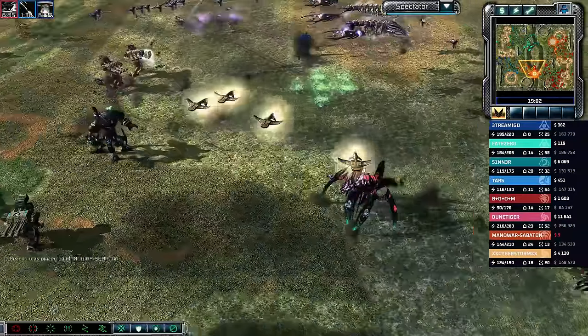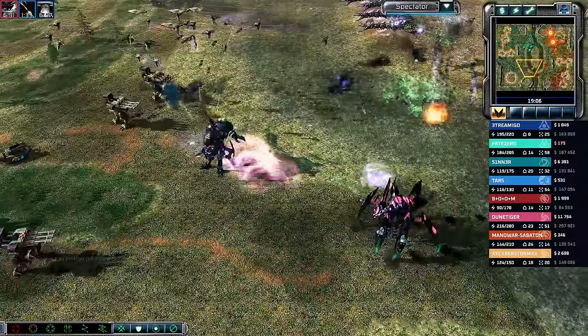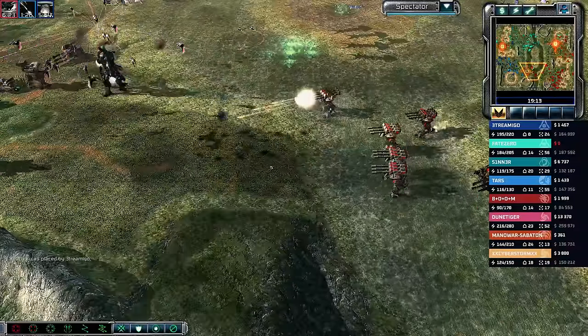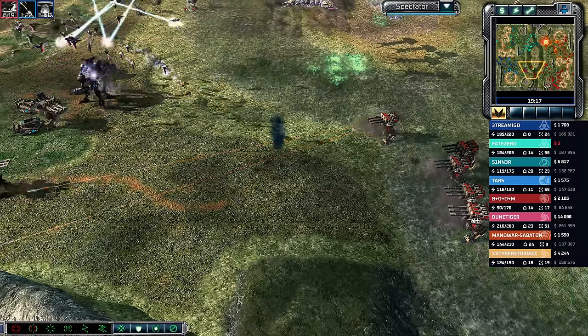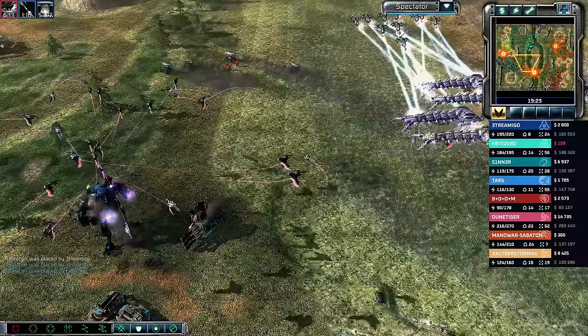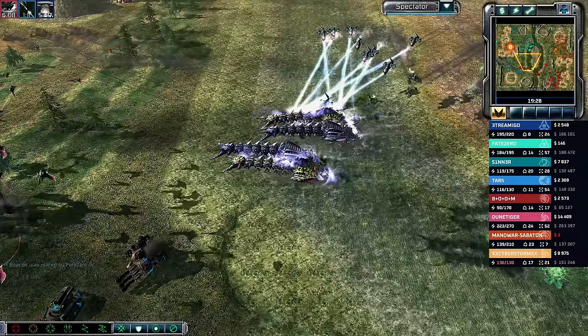Sabaton throws a beacon in the north; orbital bombardment finishes on those Juggernauts. The Rift Generator opens up one section of the map — will they be able to push through? The Eradicator Hexapod blinks back to safety. Either an Orca strike or a fuel air bomb coming in from the Nod player.